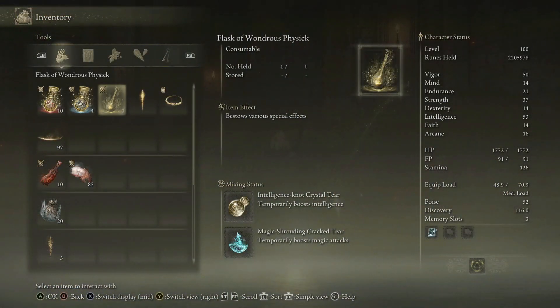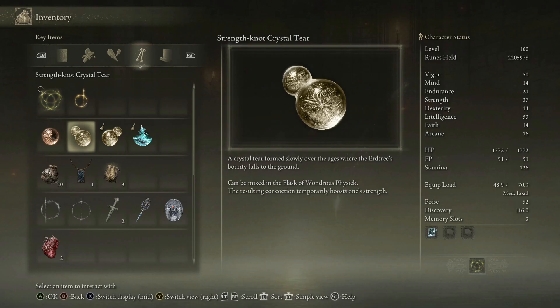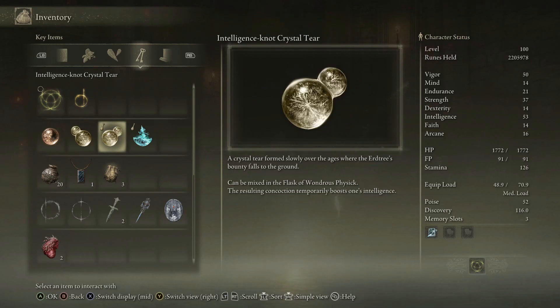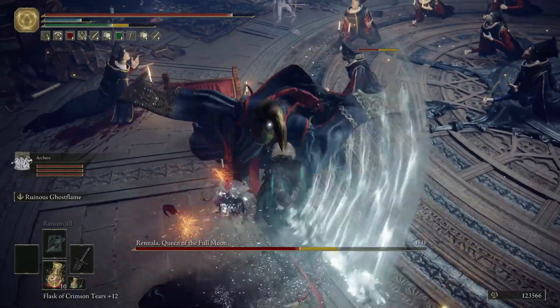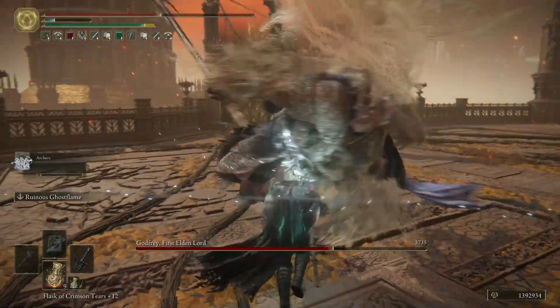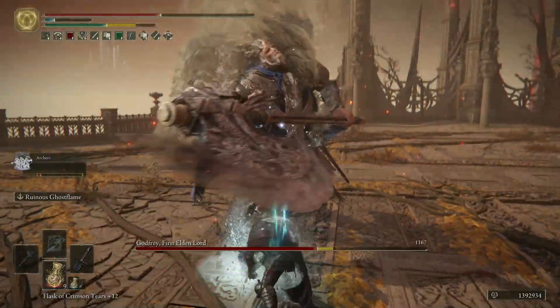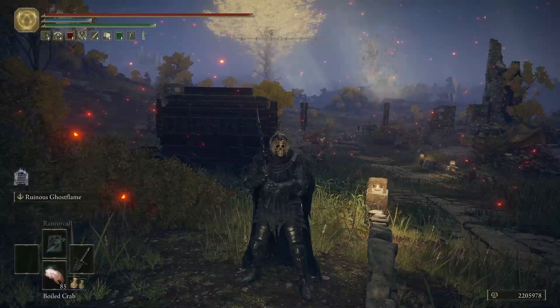In the Flask of Wondrous Physique, I used a Magic cracked tear for 20% bonus magic damage for 3 minutes. The other tear is either the Strength or Intelligence Knot cracked tear for 10 bonus points into one of these stats. Otherwise, I recommend using the Intelligence tear at all times because the spell also benefits from this bonus.